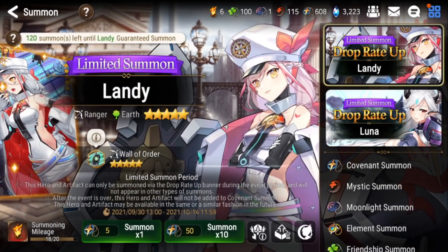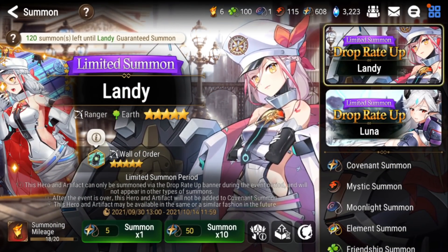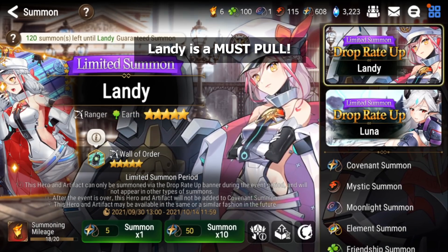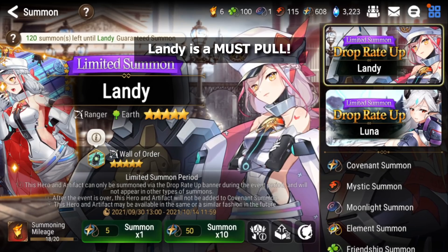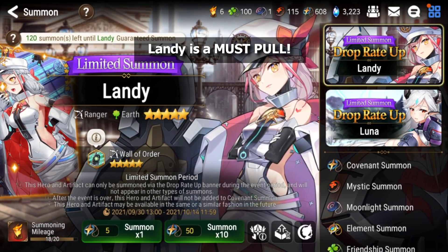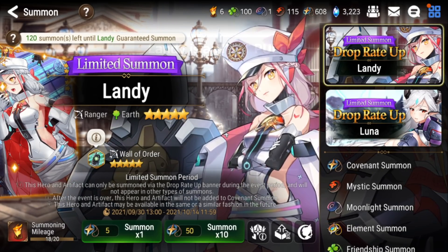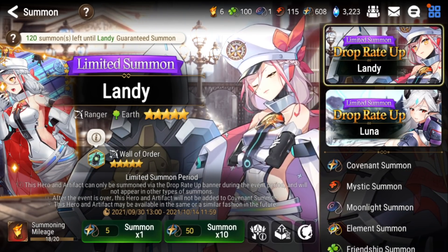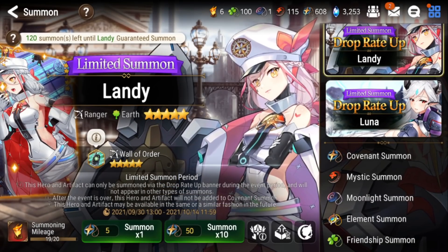Trying to summon for more Landy copies is the main goal. It's also good because I get to farm gold transmit stones, which I can use for my Bellion once I pull her — because Bellion is one of a kind, so you need gold transmit stones to imprint her. Alright, I'm gonna start pulling on this Landy banner, we're going one at a time. Here we go!